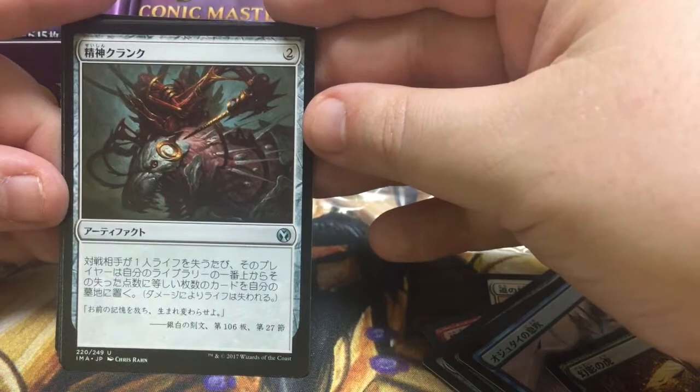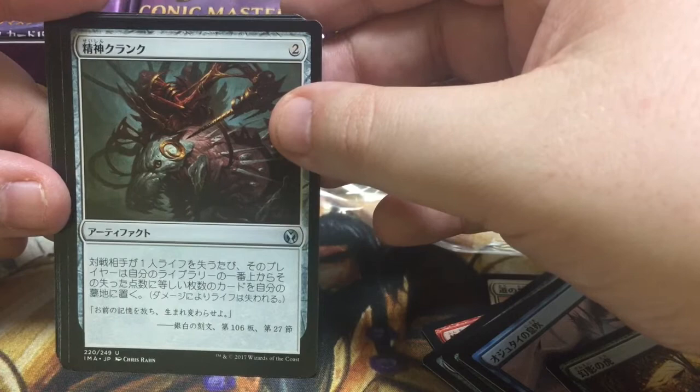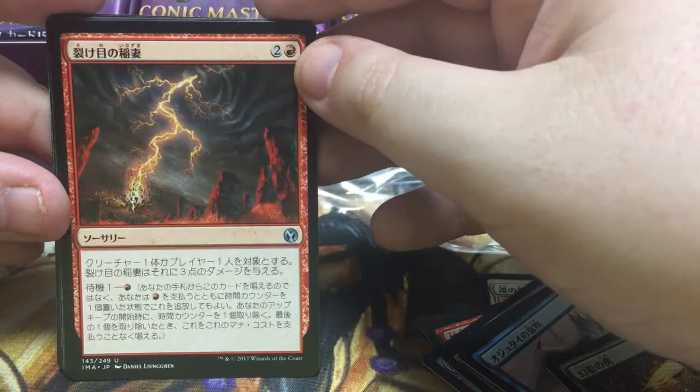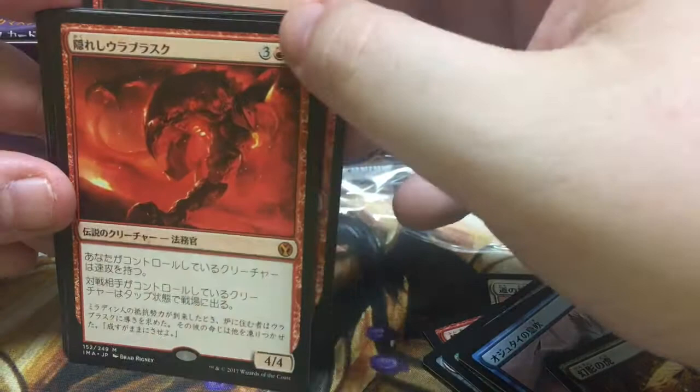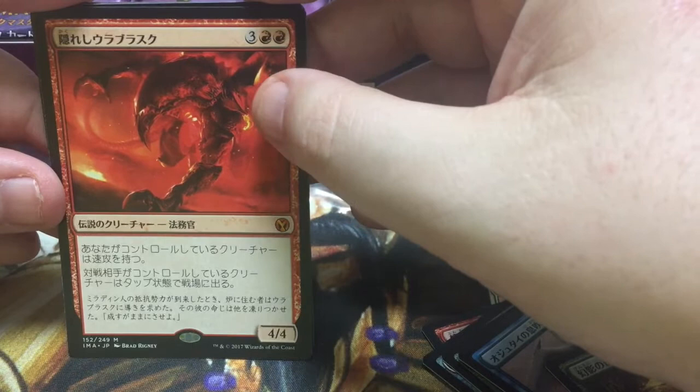I don't know what that is. I think that's the thing where when the card hits the graveyard they mill two, maybe. And this is Arc Bolt from Time Spiral, upgraded to uncommon. And oh, it's — gosh — I already have a foil Japanese one of these. It's the red Praetor whose name escapes me: your guys get haste, they come in tapped. Yeah, that's it.